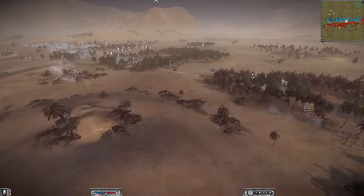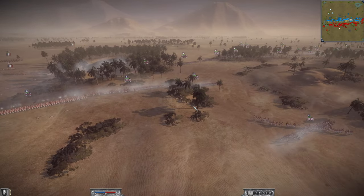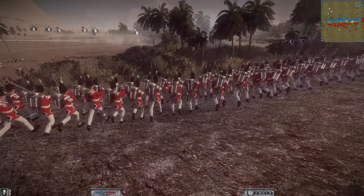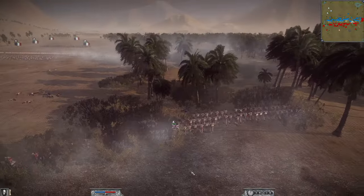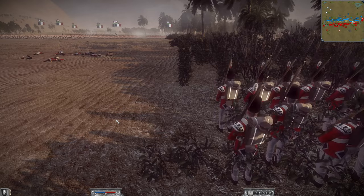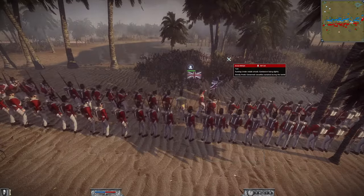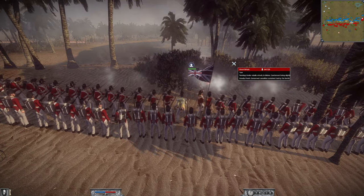Taking the hill as aggressively and early as possible is what you want to do on this map. The British troops push forward trying to get rid of the French here — the Coldstream Guards lining up to fire. Here comes the fight: British versus British, the British civil war! Some great firing in there.